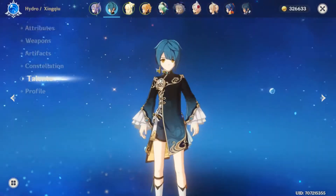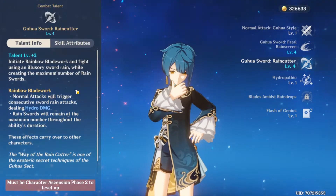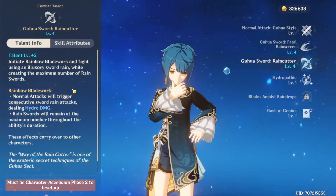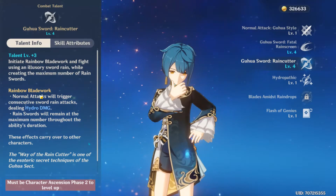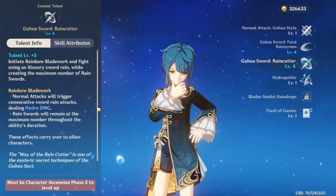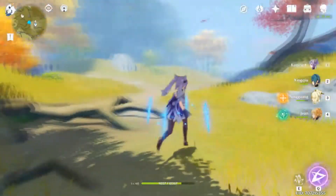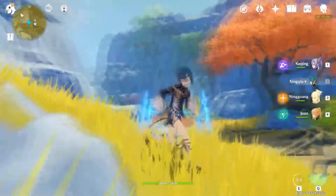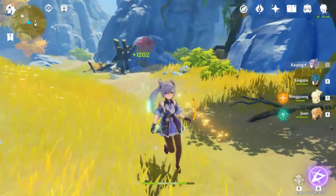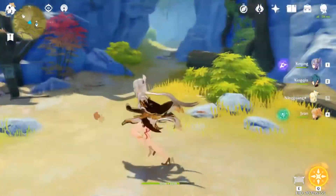Moving on to his ultimate, called Rain Cutter. It's actually really simple: you basically put up illusionary rain swords behind you, and every time you hit an enemy with a normal attack it'll trigger the sword rain and do hydro damage. These effects carry over to another character — that is the main thing. Basically what you do is pull the swords out, switch character, and then as long as you melee hit or range hit, the swords will do damage.